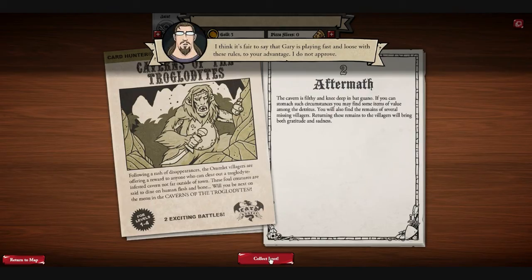I think it's fair to say that Gary is playing fast and loose with these rules to your advantage. I do not approve. The cavern is filthy and knee-deep in bat guano. If you can stomach such circumstances, you can find some items of value among the dead. You will also find the remains of several missing villagers. Returning these remains to the villagers will bring both gratitude and sadness.